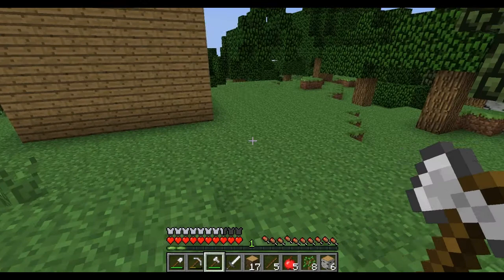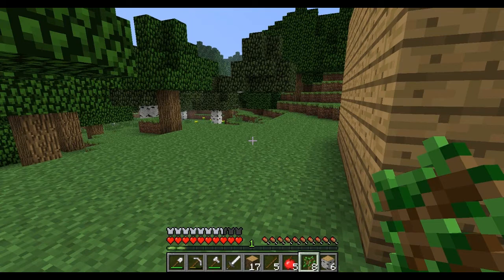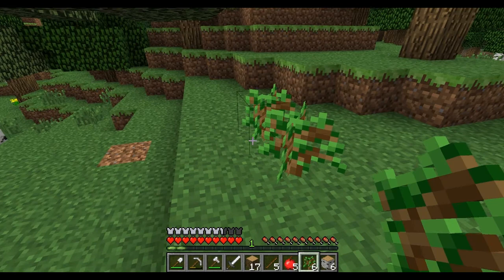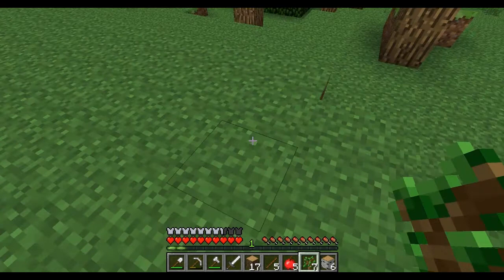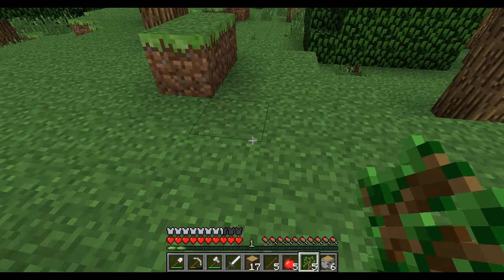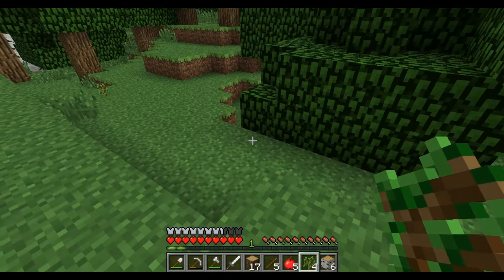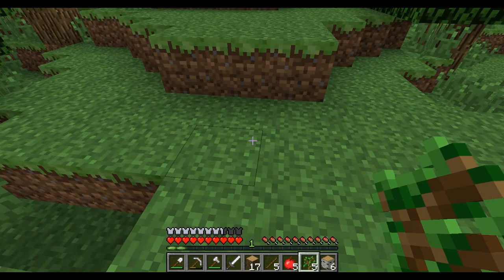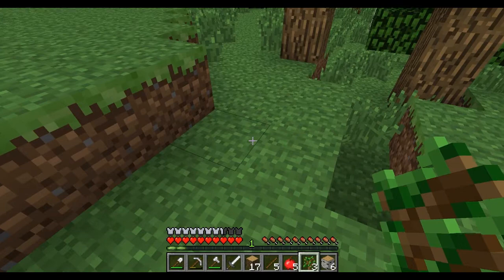I've got some saplings so I'll be a good girl and plant them, even though planting two at the same place isn't a good idea. As much as I hate planting trees I've got to do it. Let's plant one here, one here — not two at once, I'm so bad! Let's plant one here and one here. Running out of spaces — another sapling! Why do you do this to me? Let's plant one here and one here.